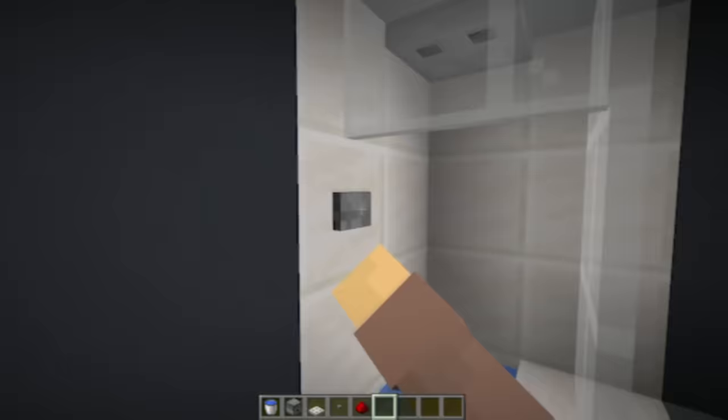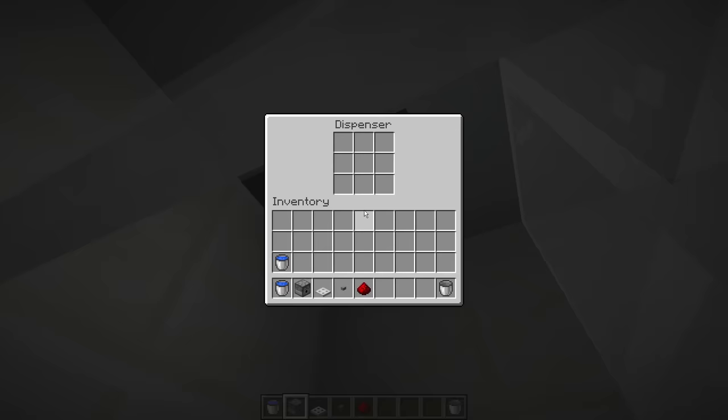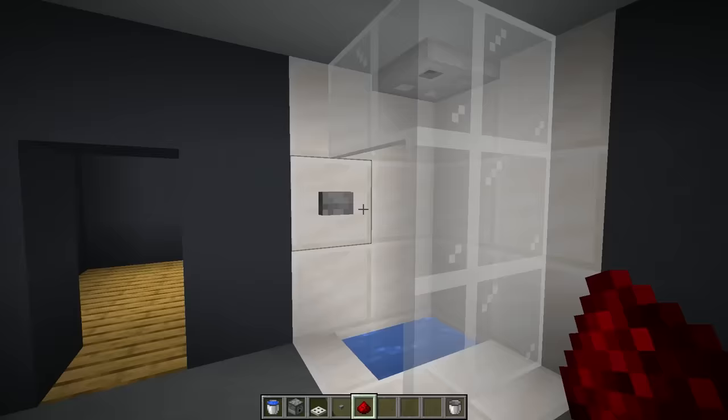After a long day of mining and crafting, a nice shower always hits the spot. By hooking up a dispenser to some redstone we can create our own relaxation station in Minecraft. Best part is the water is never too cold or too hot.